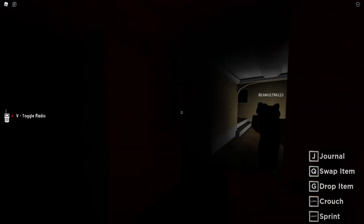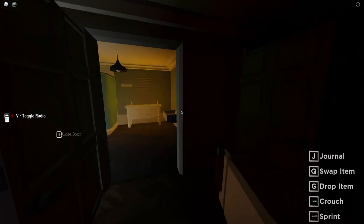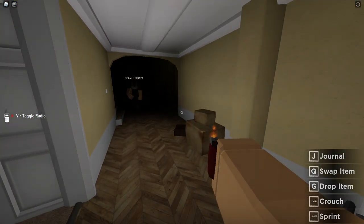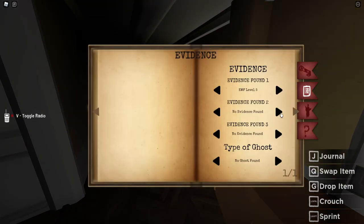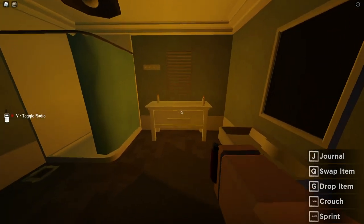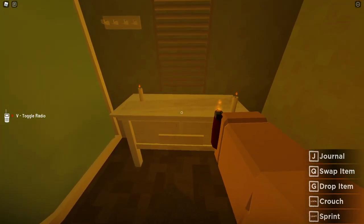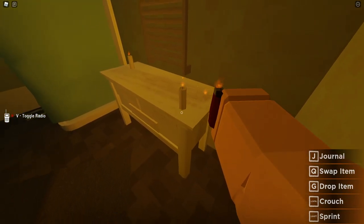There's a heartbeat in the back. But my light isn't flashing. It's glitched, and the door's shut. Freezing. It got worse. This map was never glitched before. I'm going to stare at these candles. They're supposed to go out.